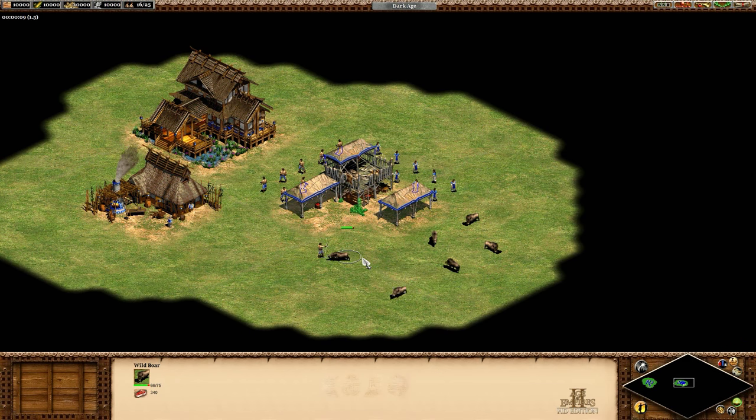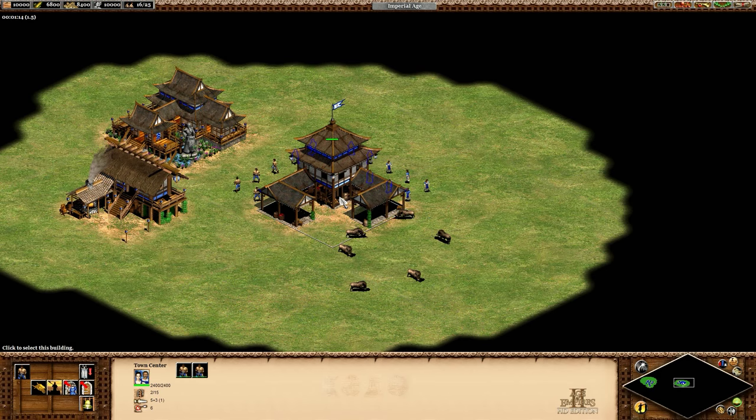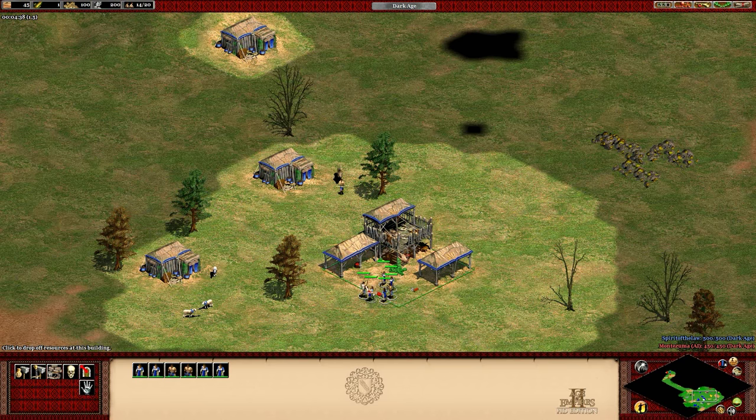Just to point it out, the town center damage does increase with Fletching, Bodkin Arrow, Bracer, and Chemistry. So keep that in mind if you're luring outside of the Dark Age for some reason. Assuming you did two shots to start the lure, we can expect the boar to be at 69 out of 75 health as it arrives at the town center.